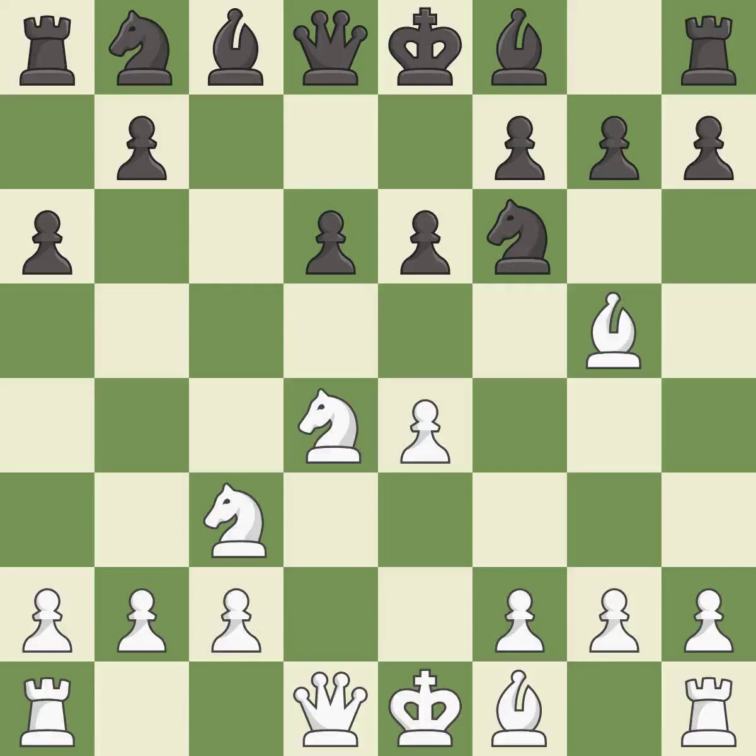e6 controls the important d5 and f5 squares and allows the dark-squared bishop to develop to e7. f4 gains space in the center, controls the e5 square, and prepares to develop the queen to f3 behind the f-pawn.